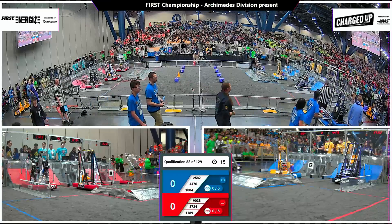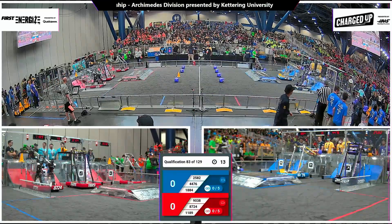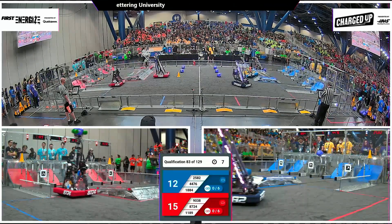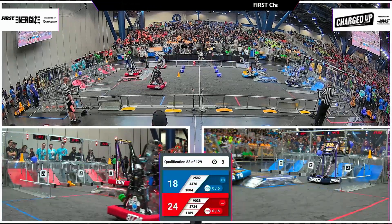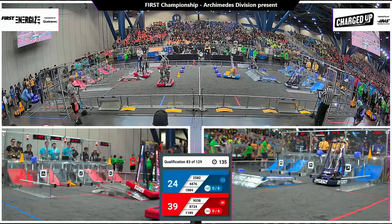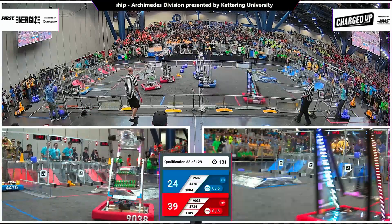Three, two, one, go! And here we go — 8387, 2490 first to strike for the red alliance, joined by 9038. That cone from the Gear Heads falling into the hybrid node, but they head back, get mobility, get docked and engaged for the red alliance. Three game pieces up high for blue. Driver station control and red pushes out in front 39 to 24.